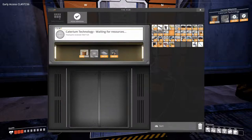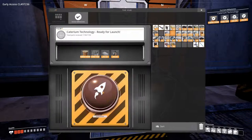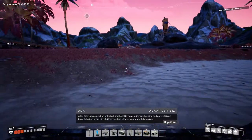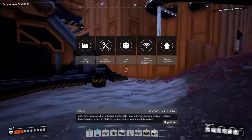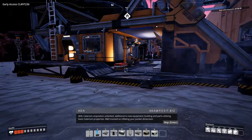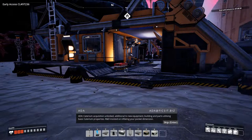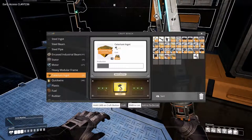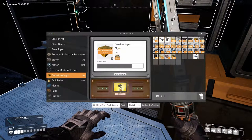Now for the second part — let's find the cable and press the button. Ada announces: 'Caterium acquisition unlocked — additional new equipment, buildings, and parts utilizing basic Caterium properties. R&D insisted on inflating your pocket dimension.' Thank you Ada! So once you've got the Caterium location fixed and unlock the tiers, you can make the Caterium ingots.